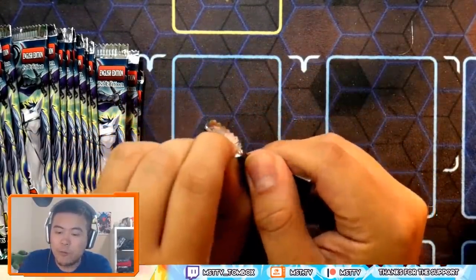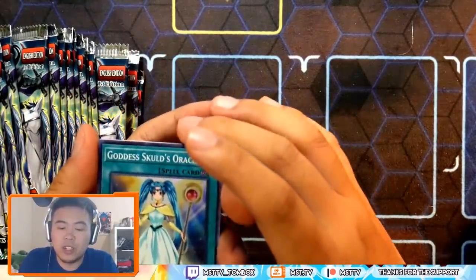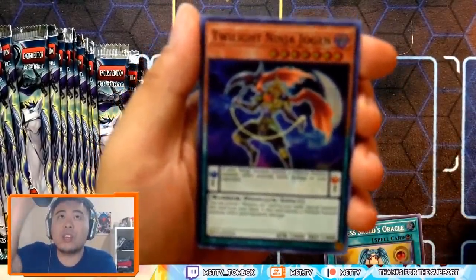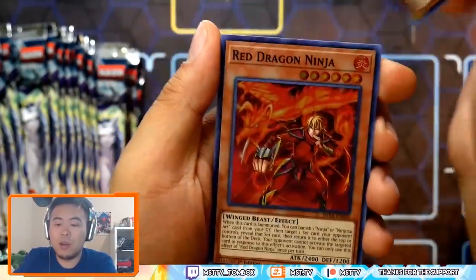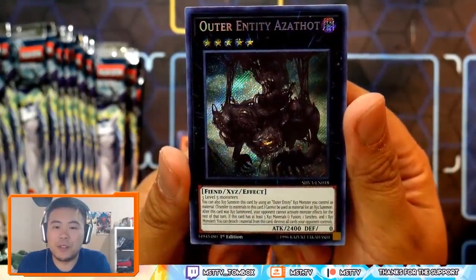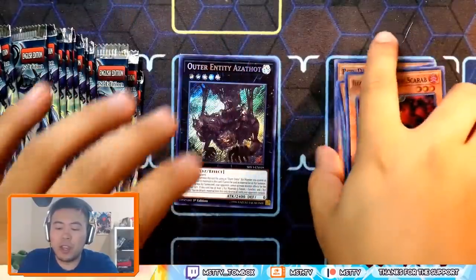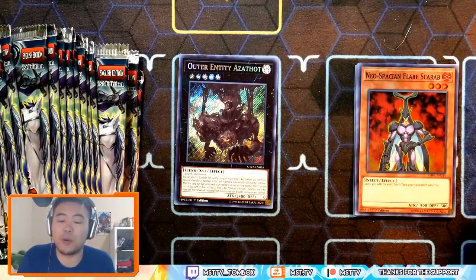First pack — this is going to be awesome. Let's hope for Alistairs and Ash Blossoms. Ninja stuff is my priority. We got Goddess Skulls Oracle, Twilight Ninja Jogan, Neospatian Scarab, and Red Dragon Ninja. What's the secret? This is one of the most degenerate cards in Yu-Gi-Oh back in the day — Outer Entity Azathoth. This is beautiful. You just play this card and no effects for the rest of your opponent's turn. So it's pretty nasty.